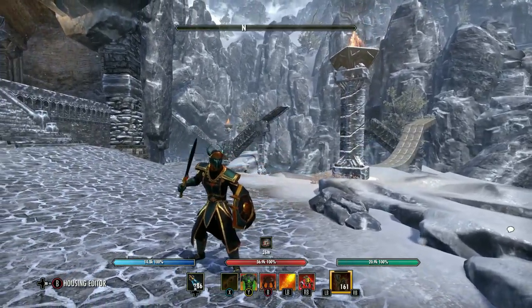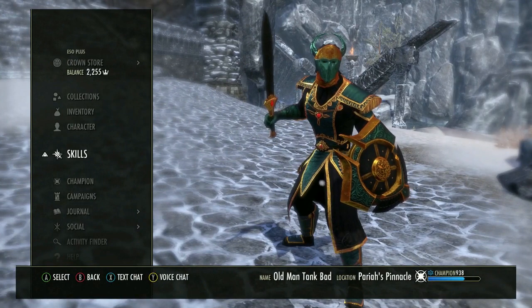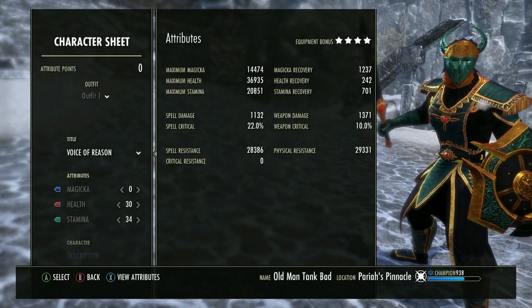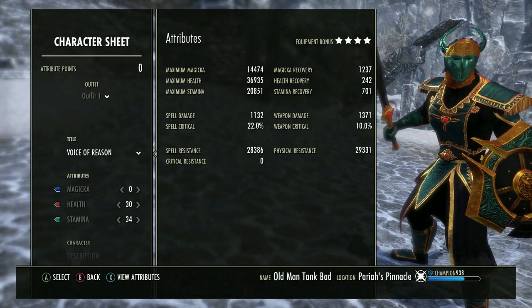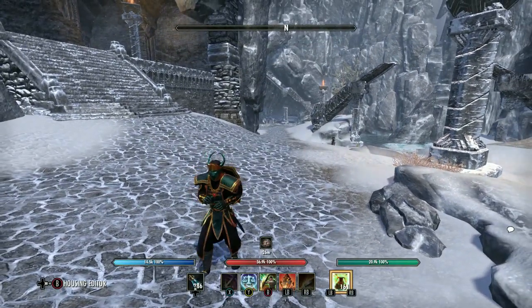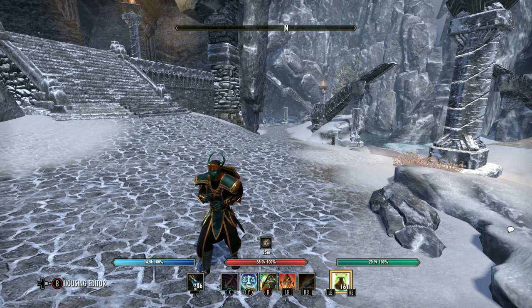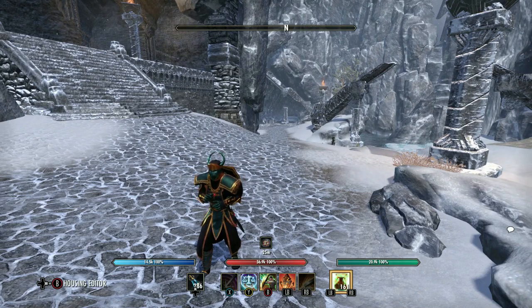That's pretty much it. If you have any questions about why I'm using a certain skill or gear piece, just shout me out in the comments below. Hopefully this tank build helps you out in Fang Lair and Scale Caller — it has definitely helped me. If you have any questions, comments, or concerns, leave them below, and remember to like and subscribe.